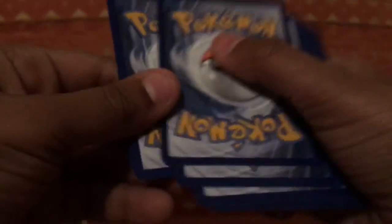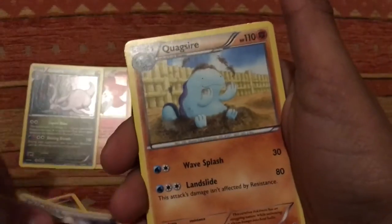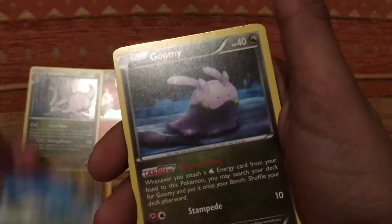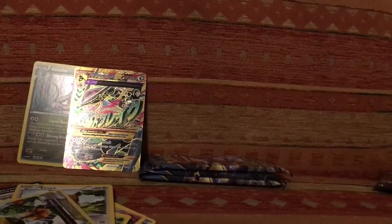There we go — three to the front. Amphros Spirit Link, Kirlia, Dangerous Energy, Quagsire, Spinarak, Wooper — no way, I think I know what we got — reverse holo Queen. Oh, is that a secret rare? No it isn't, but we pulled a full-art Mega Rayquaza! It's number 98 out of 98, but that's cool — full-art Mega Rayquaza EX. That's three pulls in a row, awesome! We got three more packs, that's really cool.